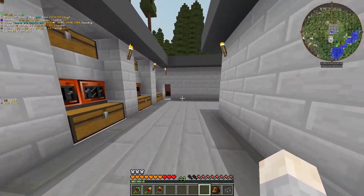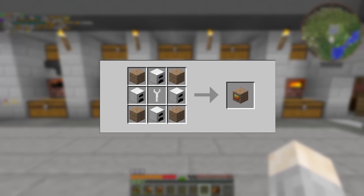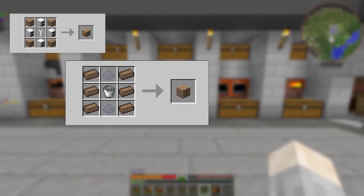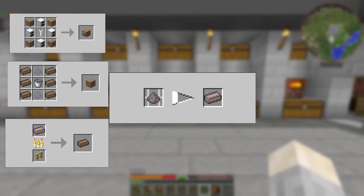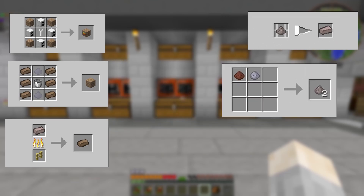The goal for today is to get steel. To get steel, you need to make a bricked blast furnace. To make it, you need fire bricks, which are made from fire brick blocks. The recipe needs six fire bricks, a bucket of concrete, and two gypsum dust. To make fire bricks, you must cook compressed fire clay, which is made by compressing fire clay dust, which is crafted by combining clay dust and brick dust.